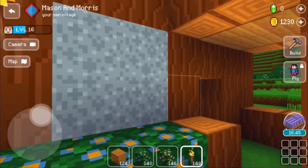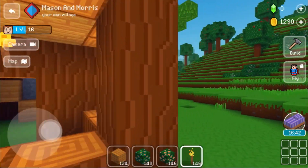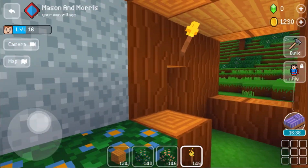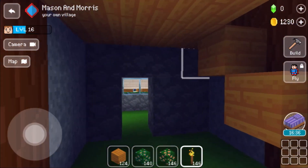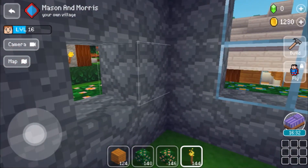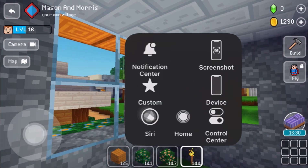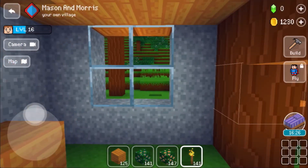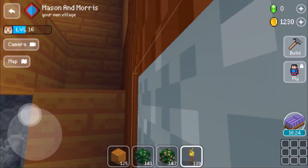And I want to put some torches on this side too. Now I'm going to place one on top of that. I guess it's a door. And see, it doesn't have any windows. But it's okay. I don't really need that many windows now.